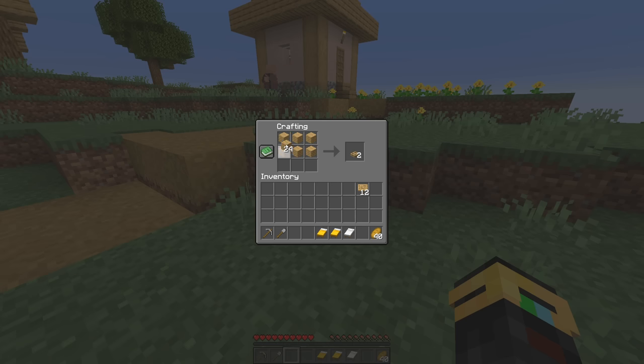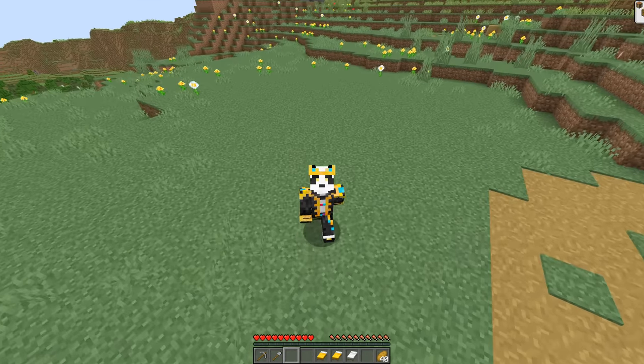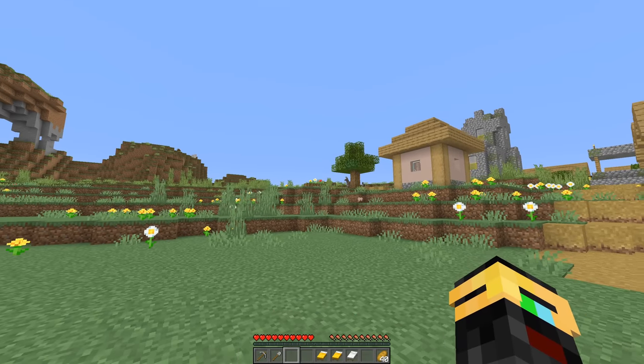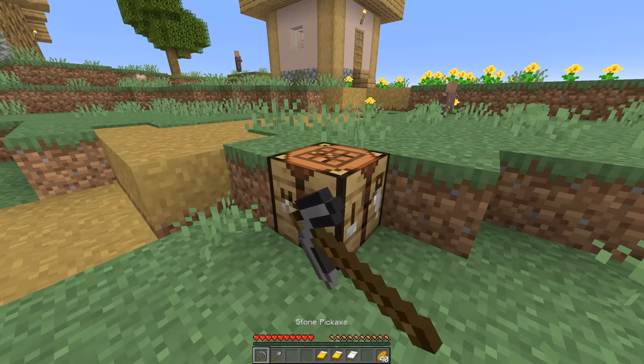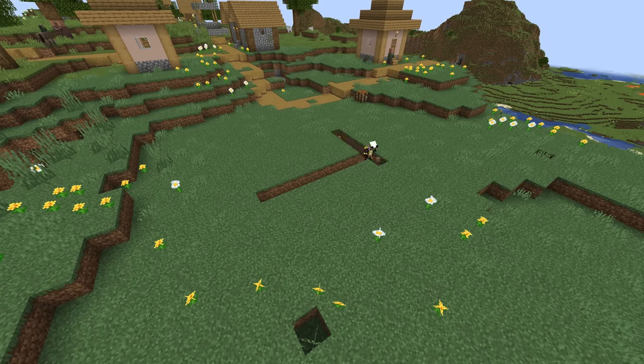Once you have your 12 signs, you're going to make eight trapdoors and then one single boat — that's going to be used for the zombie and to get the villagers in place if needed. The rest of the materials come from below us and from the iron farm itself. If you want to kill an iron golem right now to get a little bit of a head start, you could do that. All we need is one bucket, but bring your crafting table with you.